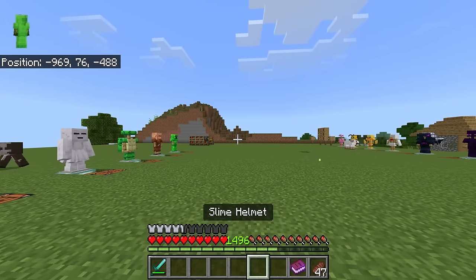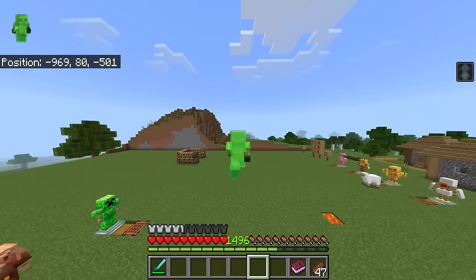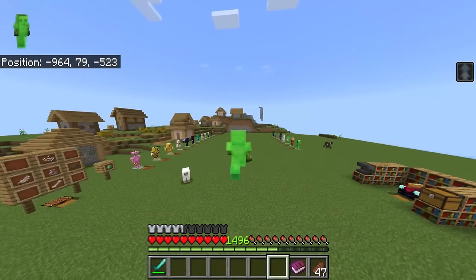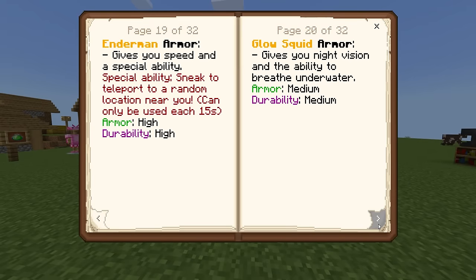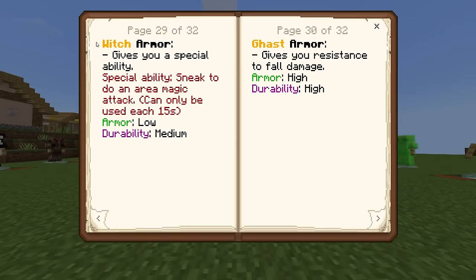The slime armor — I'm not disputing the textures look really cool, but it's just really generic. This one should have like summoned a slime block or something. The special ability seems to be activated when you crouch, and this one just gives you the ability to jump high.